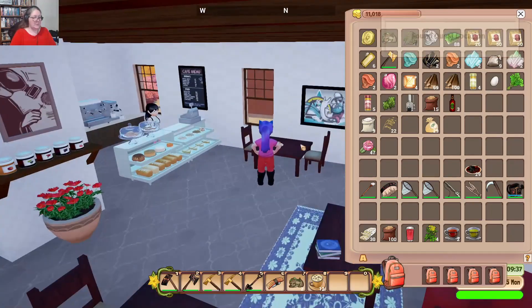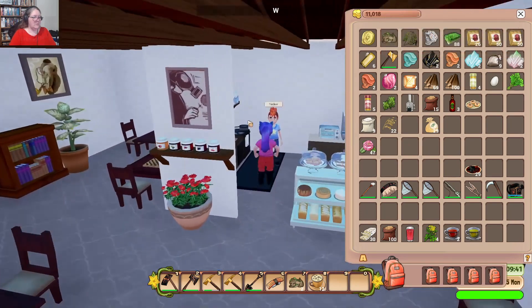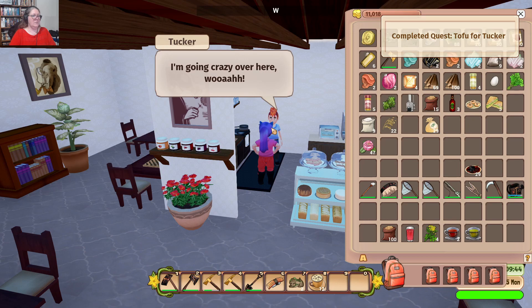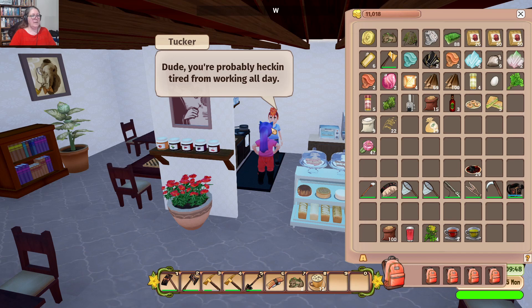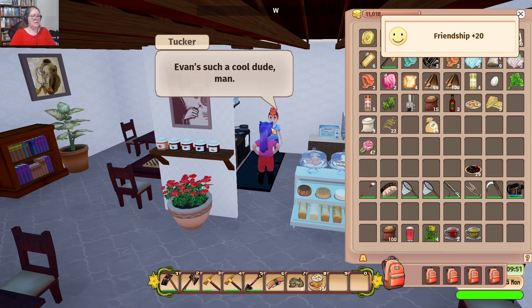Tucker: 'You're welcome, dude — look at all this tofu, I'm going crazy over here. You're a real homie, you know that. Thank you so much. You're probably heckin' tired from working all day, so here are some sandwiches to keep your energy up.' Evan's such a cool dude! 'Ain't no dairy in my bacon bra — I dare you to try and find the difference.'